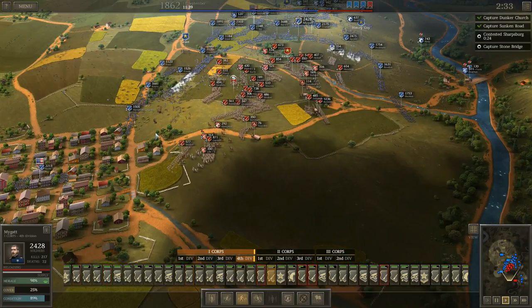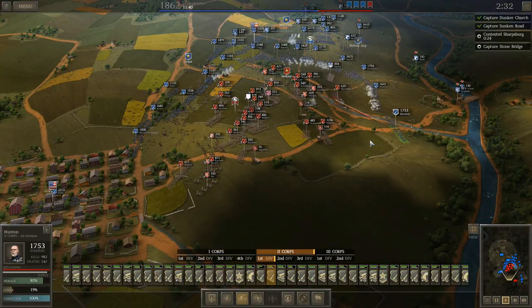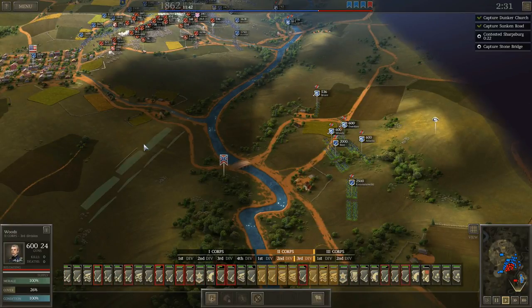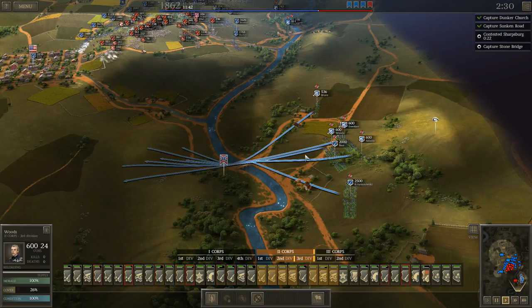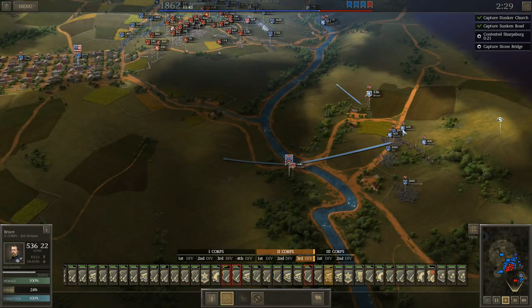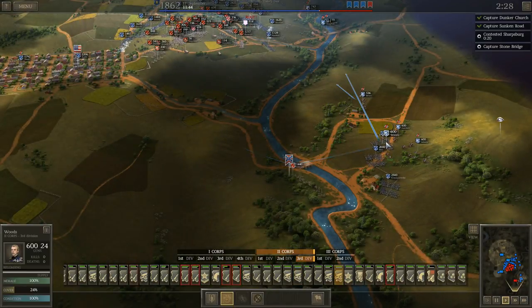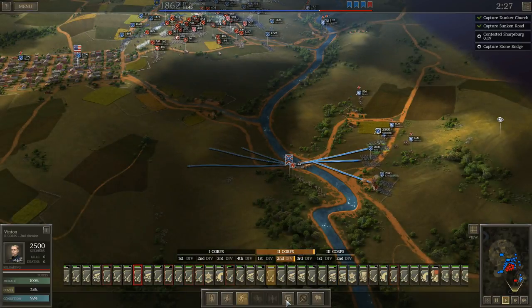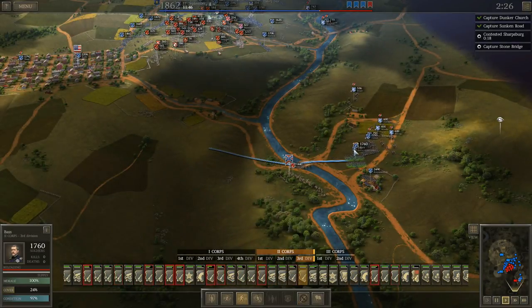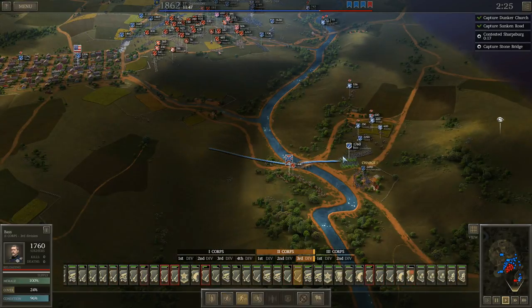I've just got to keep pressing ahead. He's actually going to try to counterattack here. I'm thinking maybe now's the time to cross over here, just so I can come up underneath him - I don't know what all he's got there. I've got a lot of artillery sitting here. I think maybe I'll just bring them up on this hill and leave some skirmishers to cover them.